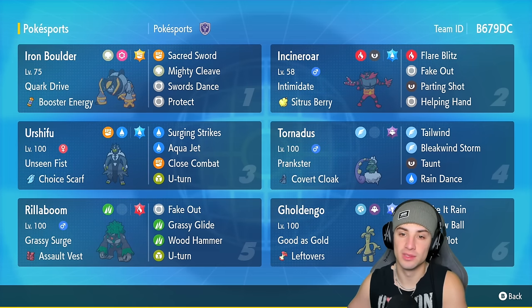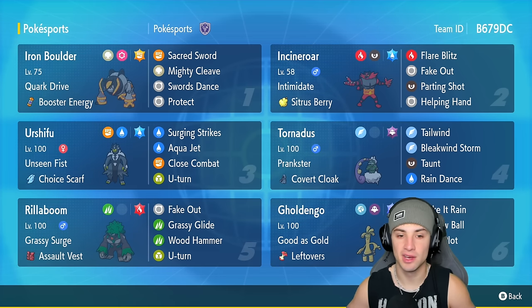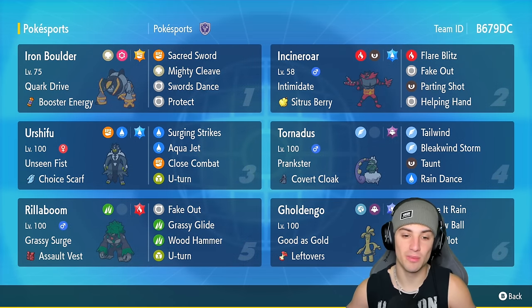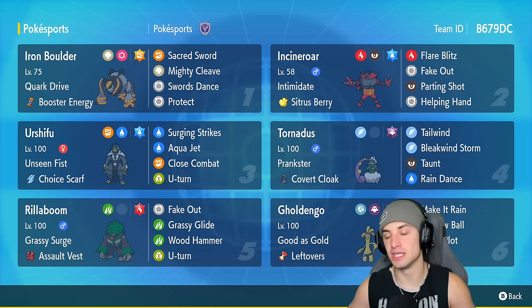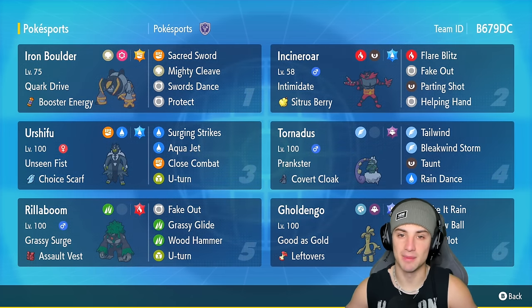The rest of this team is pretty meta: you've got Incineroar, who is top tier in Regulation F, alongside Urshifu and Tornadus as a combo for setting rain and doing big damage. Urshifu is Choice Scarf so it's going to outspeed most Pokemon. The final two Pokemon are Wo-Chien, very solid all around in the meta, and Goldiego, a great special attacker especially paired with Tornadus and Tailwind. If you want to rent this team, the rental code is at the top right-hand corner.